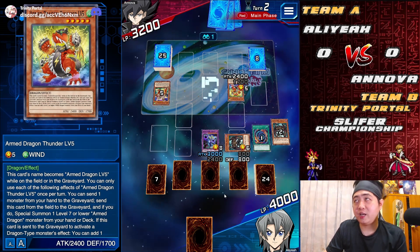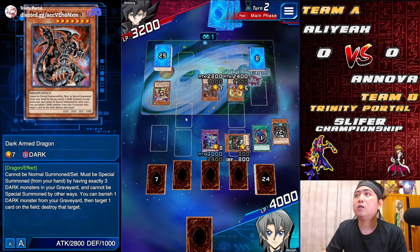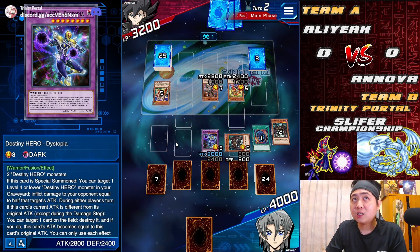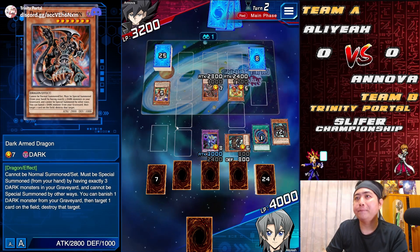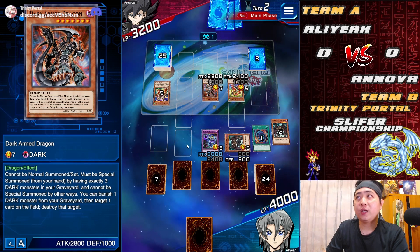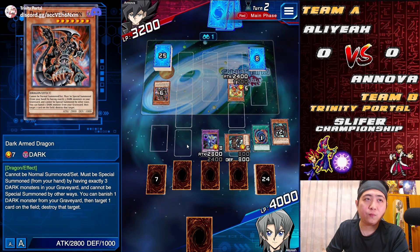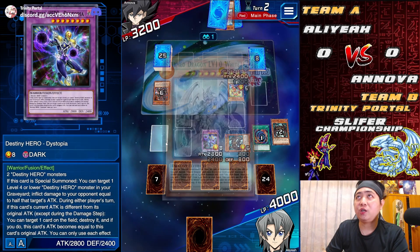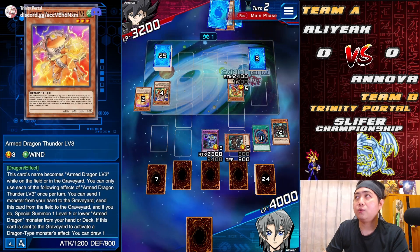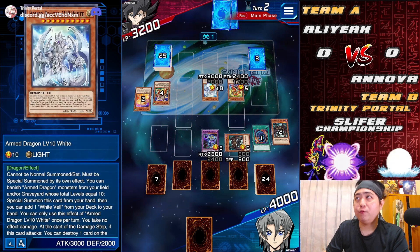Dark Armed Dragon can activate and destroy, but Dystopia should be interrupting it first. Dystopia starts up first, protecting its own cards. The Dark Armed Dragon gets destroyed without destroying anything. With that reduction, White Dragon activates, sending one two, and summons the White Dragon onto the field. With that, he's able to get White Veil.